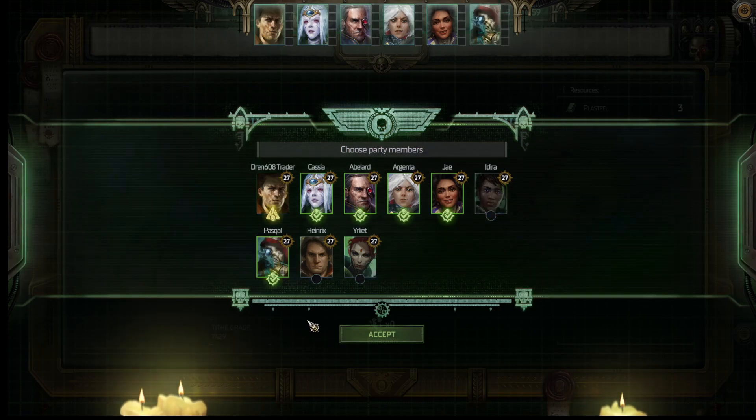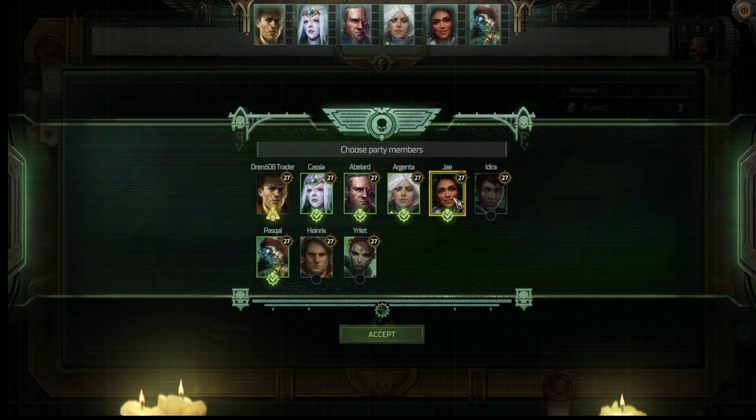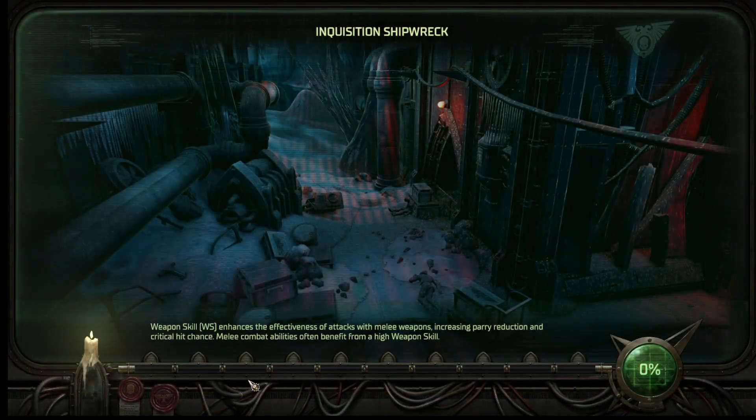It's a Shipwreck, so I think I want to take Pascal for that. Do I want to take Heinrichs instead of Jay, because it is Inquisition? Maybe. I think we'll go with Jay - Jay has a lot of good stats for spotting stuff. Let's see what we're running into here. I've got a Shipwreck.